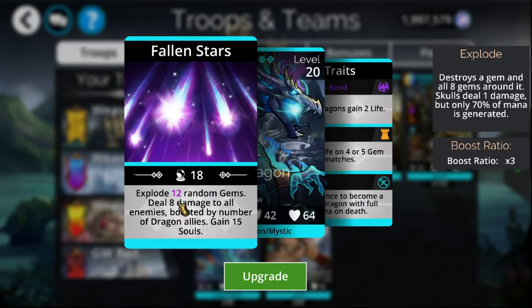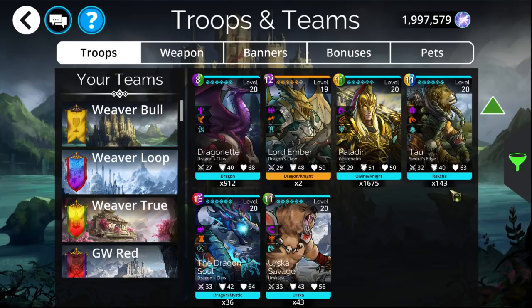It also gains 15 souls every single cast, so you'll be hitting max souls basically every single game — all you have to do is cast it three times, and even if you only cast it twice, it is reaching very close to max capacity. You'll also get some explosions earlier on in the game, more towards 5, 6, or 7 since it's based on his magic. But it'll be enough to clear out the board, get a lot of mana, and for only 16 mana cost, it is insanely good value.